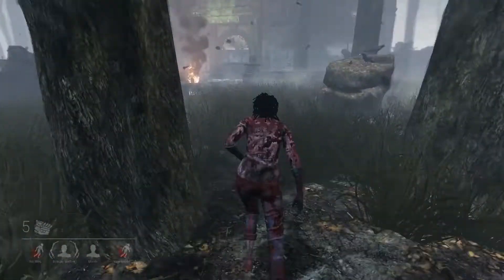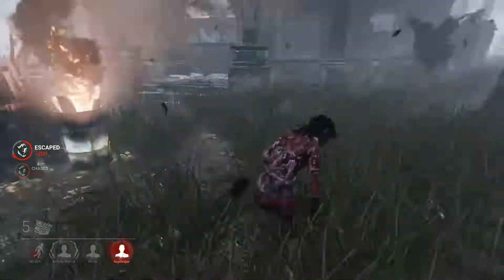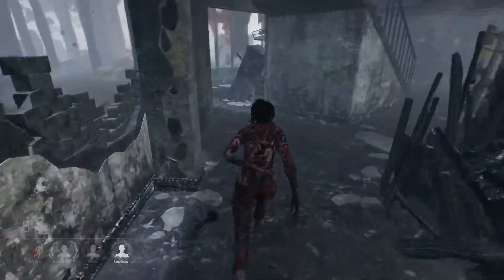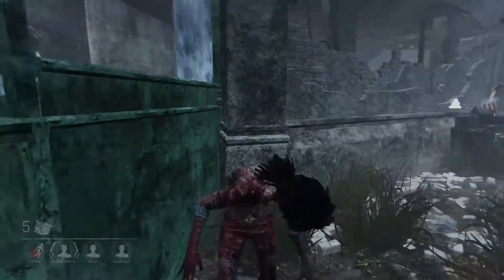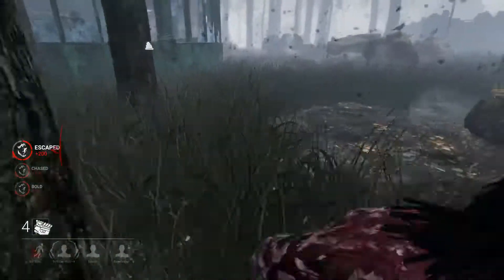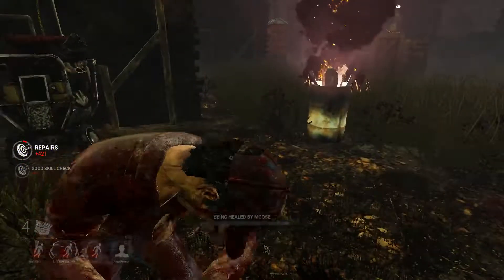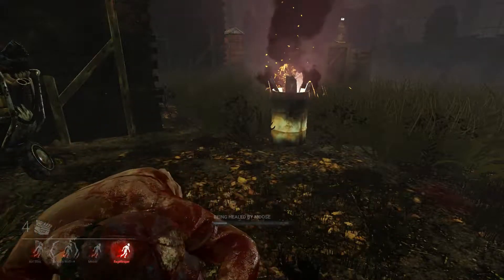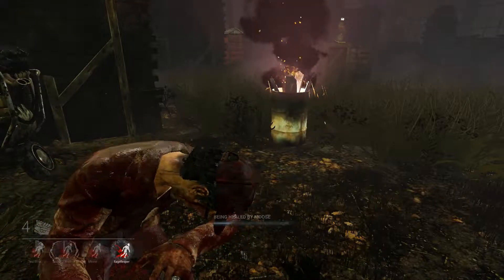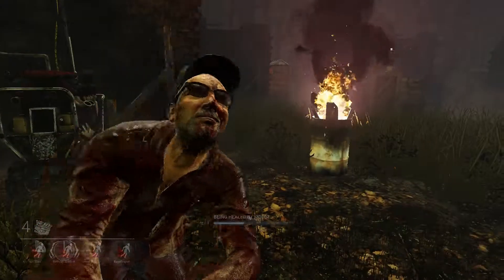Normally I would say never drop the god pallet — it's worth saving that loop forever — but I have no perks right now so I really just need to get some space. Right here I pause to make sure I know which side the window vault is on, because this is the infinite loop. If I consistently do this and know where to go, he will never catch me on this loop — really key for my survival. I'm obviously solo queued since Survive with Friends would basically cheat the challenge. Once I realize my teammates are level-headed and know what they're doing, I'm very confident.